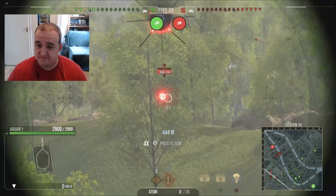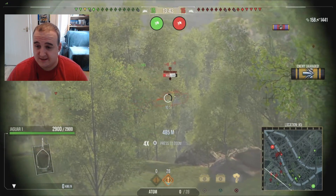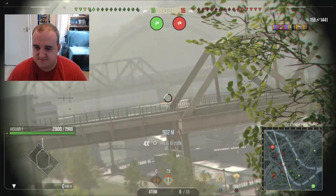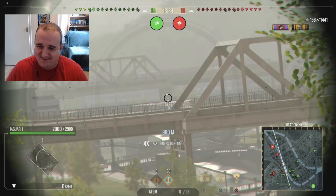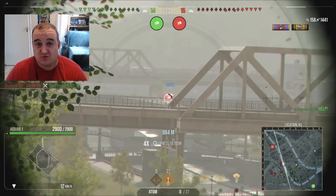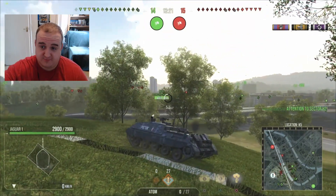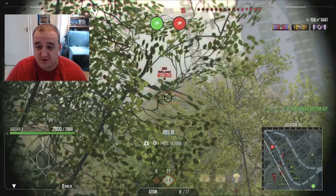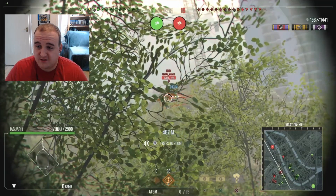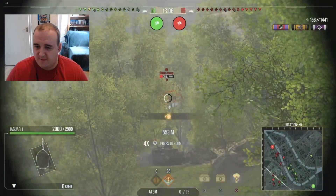We're straight into Mannheim now for the second game. Hopefully the stairs of death don't make an appearance — they get me almost every time on this map. We're sitting right on the K-line, which is a great spot especially in an ATGM vehicle because you've got lines of sight straight over to the other bridge, concealment from the trees, and you can fire shots without anyone knowing you're there.